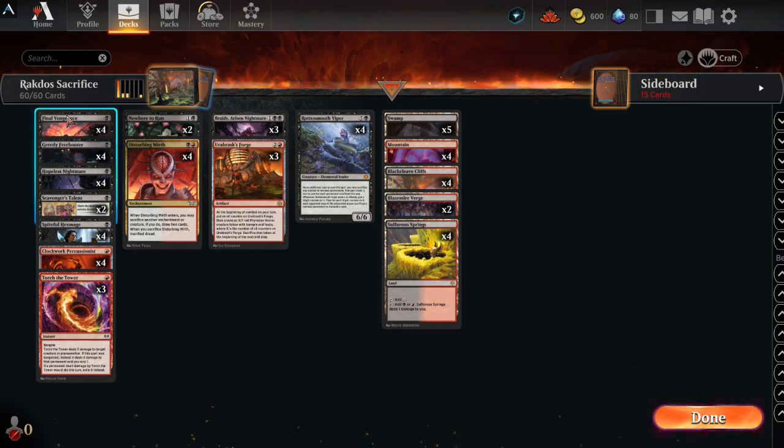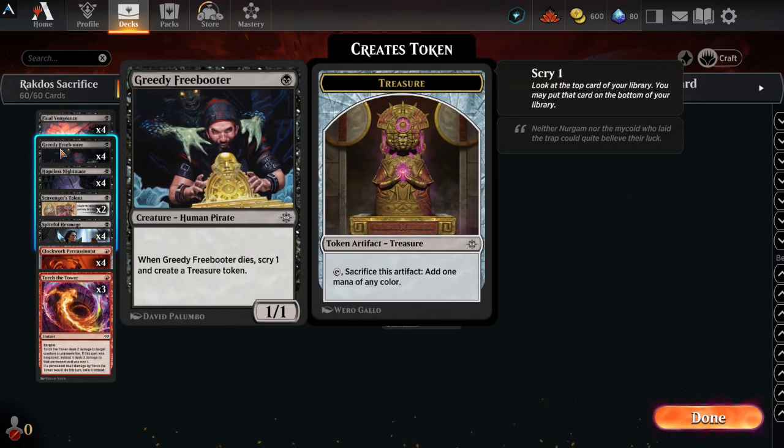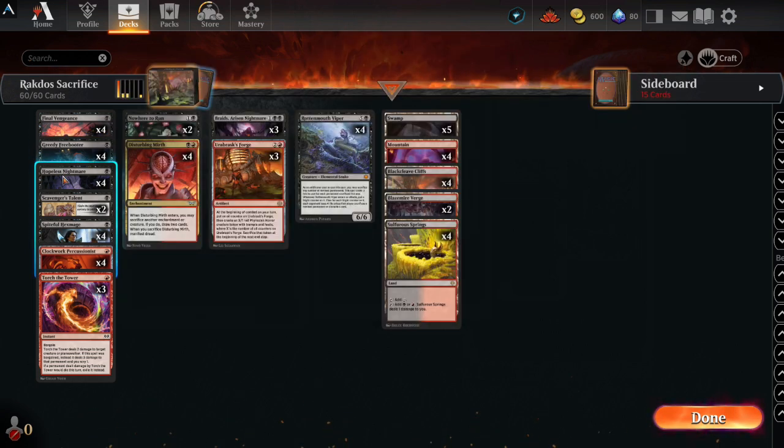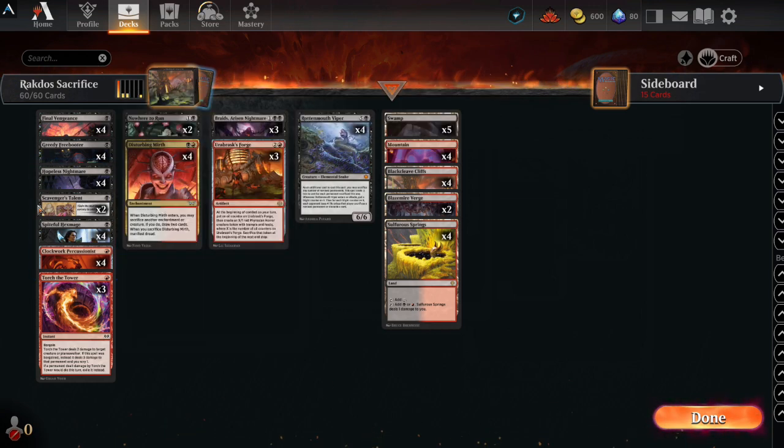Let's get into this deck. We have Final Vengeance, which is a kill spell. I have to either sacrifice a creature or enchantment, but I get to exile the creature for only one mana. It is a sorcery. Greedy Freebooter, a 1-1 for 1. Whenever it dies, I scry one and I can create a treasure token, which is relevant. Hopeless Nightmare makes somebody discard, plus it does two damage to them as well. Whenever this thing goes away, I can scry two, basically look at the top two cards in my library.